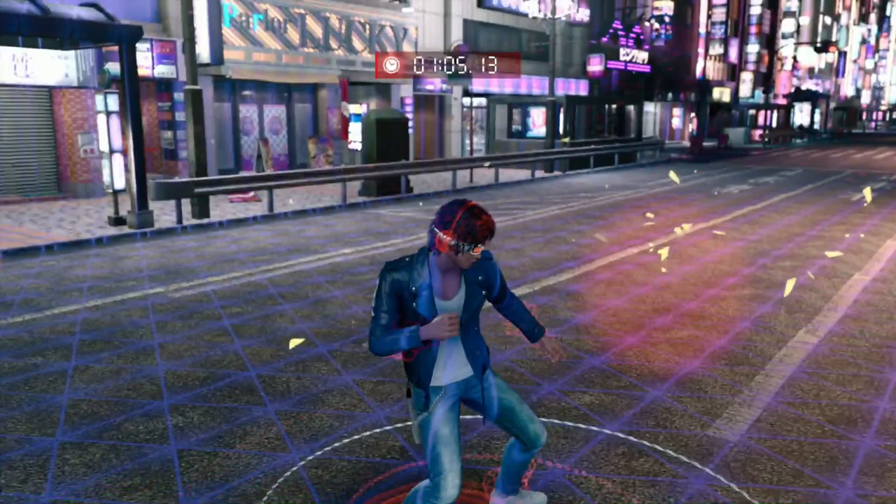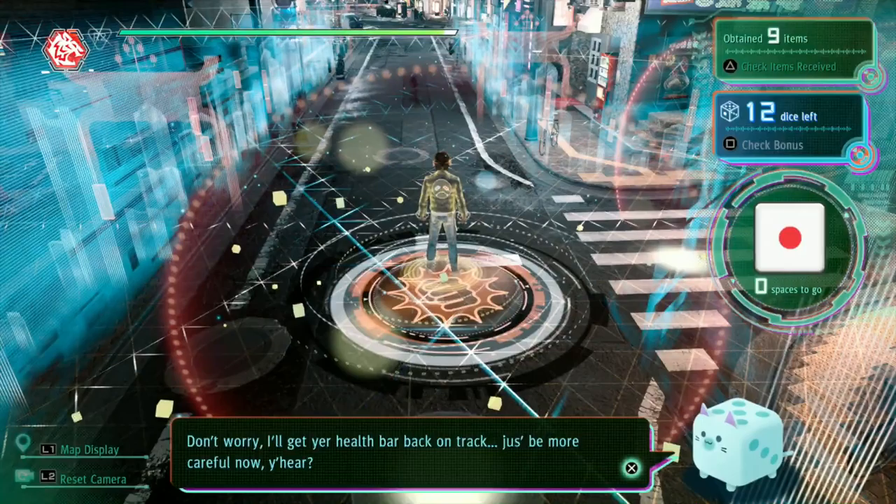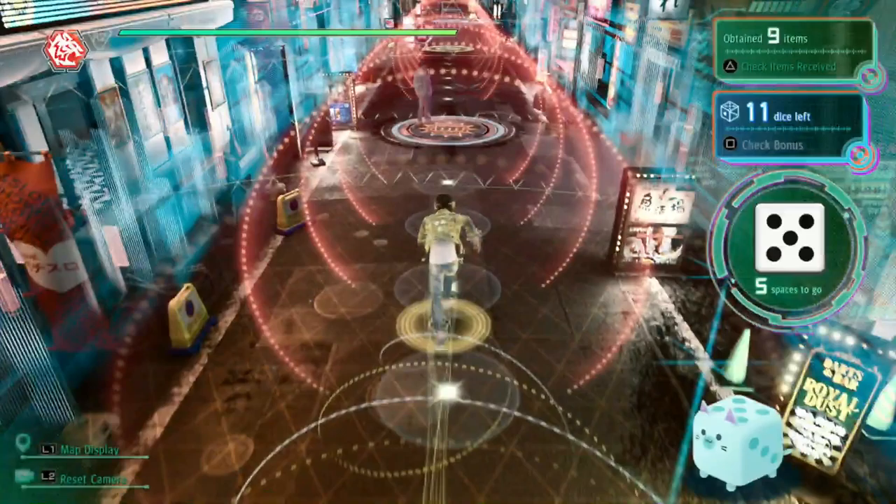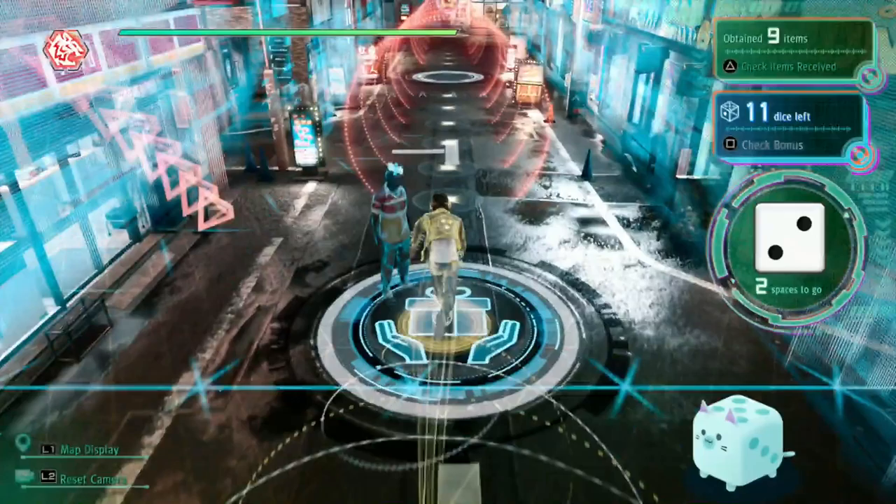A good strategy you can use to cruise through this minigame is to build up your EX-cage on the weaker battles, then EX-move through the tougher ones — like this one with a tiger — to gain the most amount of moves possible safely. Because if you die, you get sent back to the start of the course. But I have so much dice that it shouldn't be a problem. You do not want that to happen, especially if you're trying to get the most money possible.